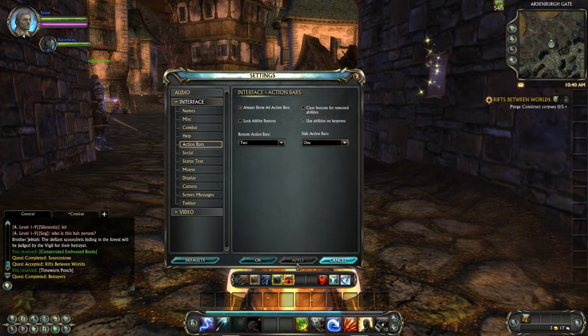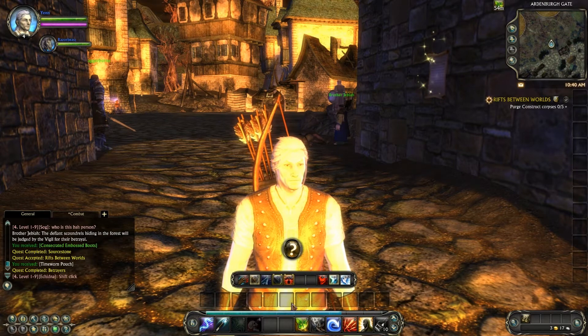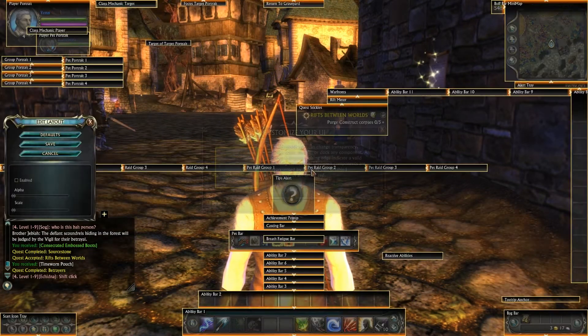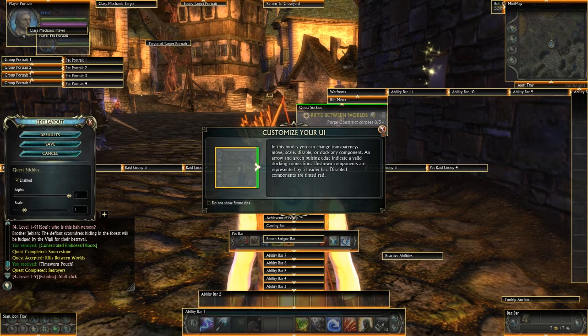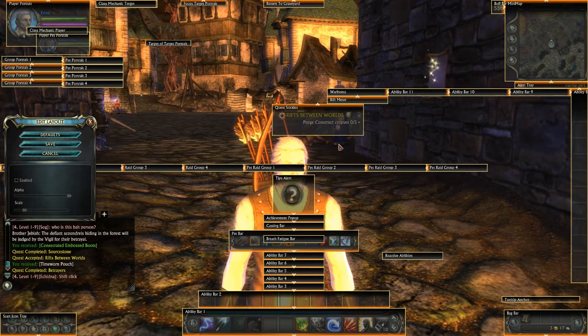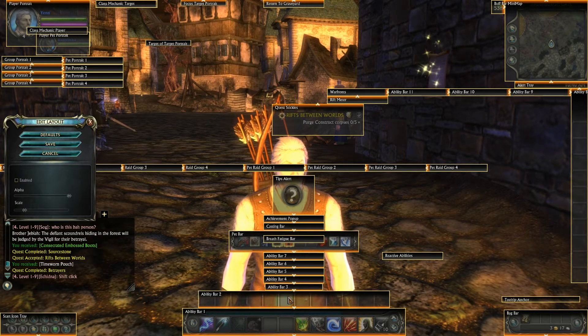We have turned on those two options and that gave us an additional bar here and an additional bar here. Now if you hit Escape you can go to Edit Layout and you get this whole thing. It can be a bit overwhelming at first if you don't really know what you're looking at.